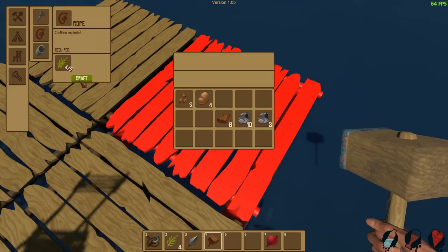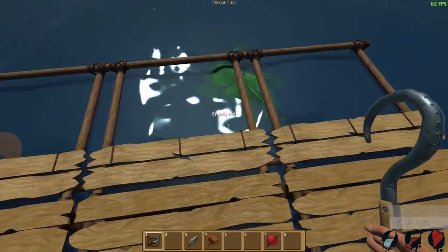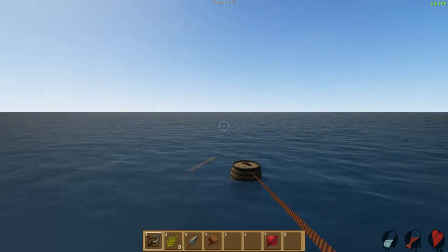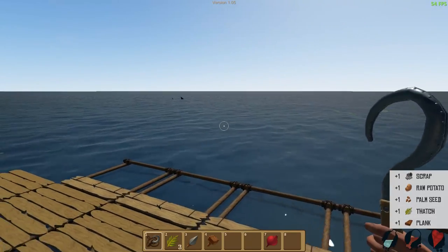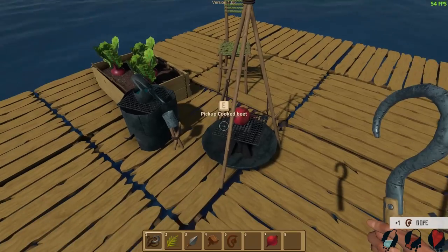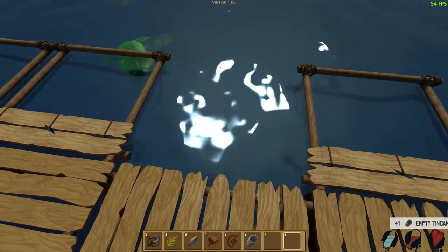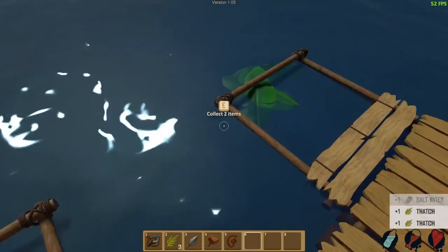Let's make some more thatch or rope. There we go. I'm watching that shark out there — he's messing with me. Hope that cooked beet is done. Drop another one in, we'll eat this one. Drink some water. All right, it's just kind of a process — just going through everything we've got to do.